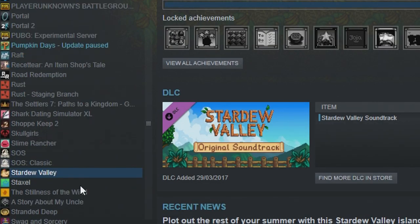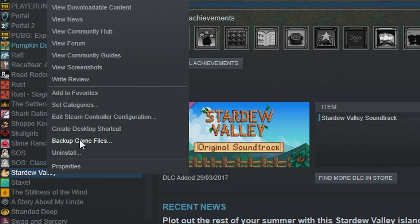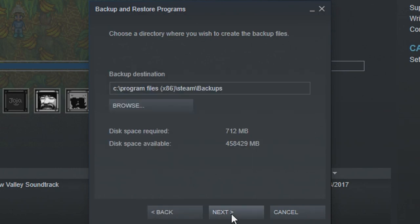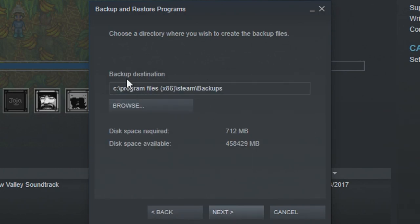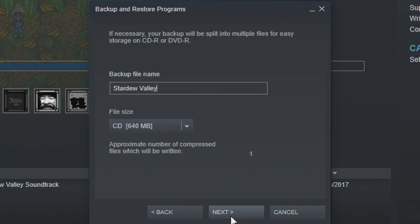You can also back up by going into Steam, finding Stardew Valley in your library, right-clicking and pressing 'Backup Game Files.' Make sure Stardew Valley is ticked, press Next, choose your destination — Steam already has a backup folder you can select — press Next, give it a name, and you can back it up that way as well.